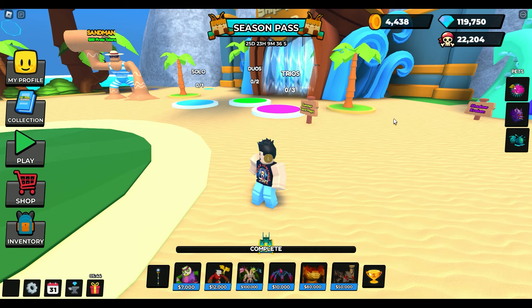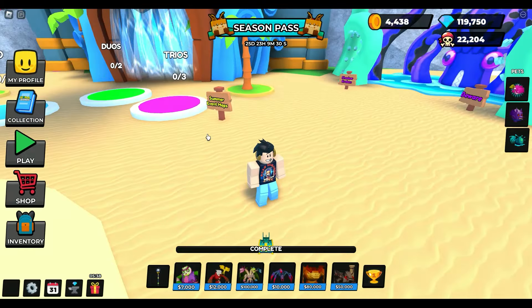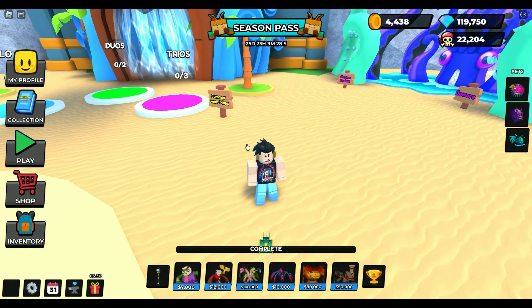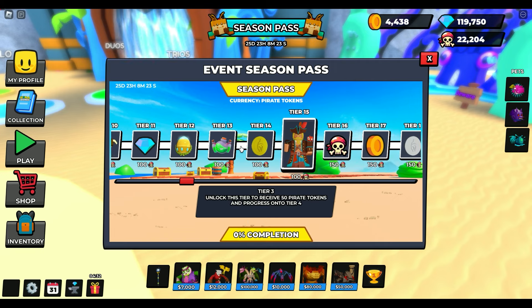If I click on the season pass, you haven't done anything. What the heck is up with that? Well, check out the amount of pirate coins that I have: 22,204. I've been grinding like crazy to get this thing completed and I'm finally there. How much coins do you need to fully complete the season pass? You need 20,450.